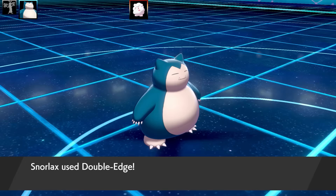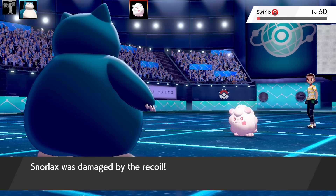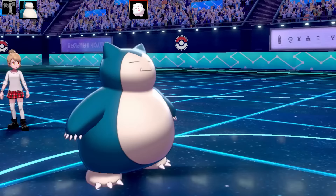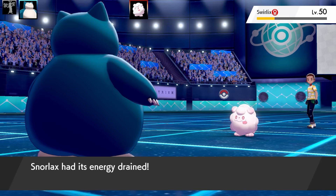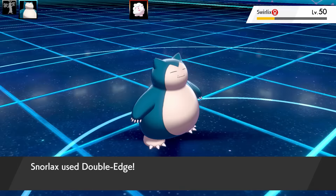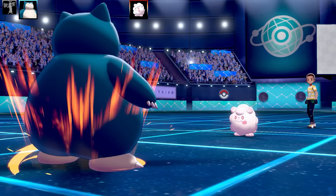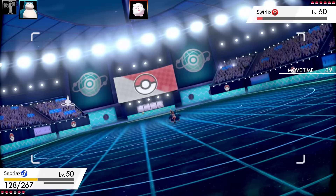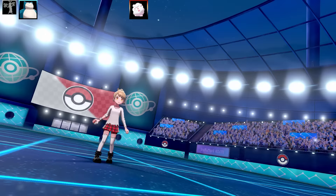Double-Edge doing damage actually puts Snorlax in range of Gluttony. This Swirlix is stalling me out with Draining Kiss damage, but I'm doing a reasonable amount of damage to it even with its Cotton Guard up. I'm getting close to putting myself in Gluttony and Staff Berry range. Finally, Snorlax chomps down on that Berry — I get an Attack Boost, plus two in Attack right off the bat. That's really good.